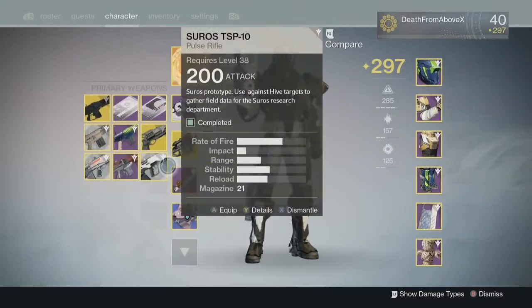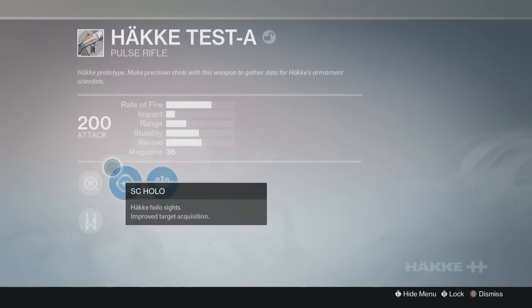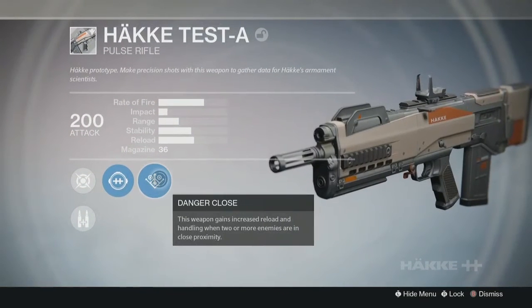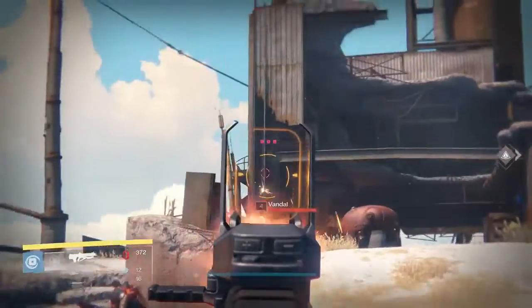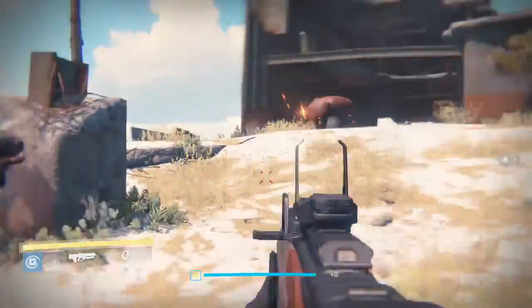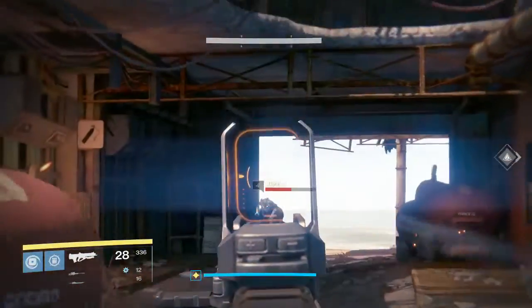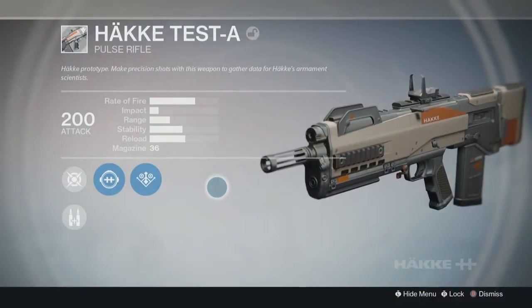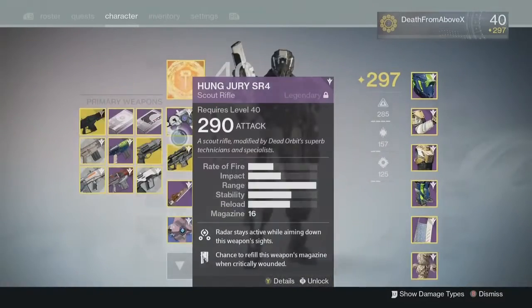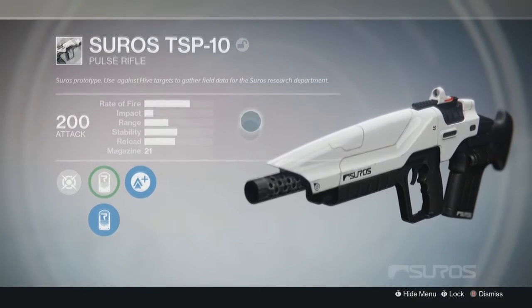The next field test weapon is the Hakke Test-A pulse rifle. This one comes with Danger Close and just requires you to make precision kills — shooting enemies in the head, that's all you need to do. I did this one at the same time as the Omolon sniper rifle, over at the Forgotten Shore on the Cosmodrome. It doesn't require any specific target, just headshots, so it was really straightforward and easy.